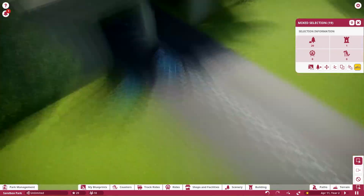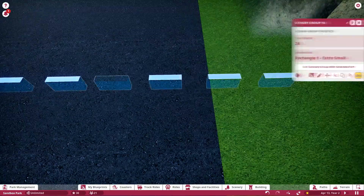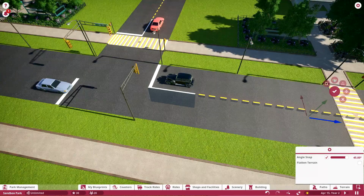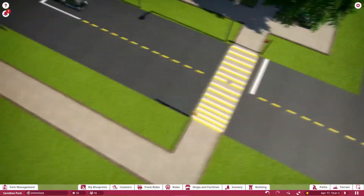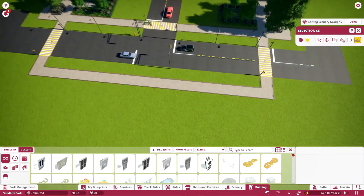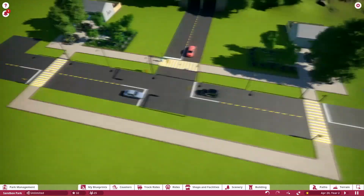Here you can see we're just adding some detail to the roads, and I think after we add these details it makes it look so much better. I am in love with the way this park is turning out. I'm just calling it my Sandbox Park — I just kind of go with Planet Coaster until I think of a different name. It's simple, and there's plenty of signs in the game that already have Planet Coaster on them, so I just went with that.